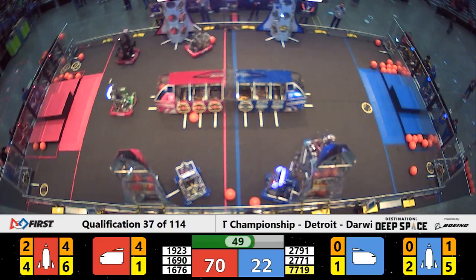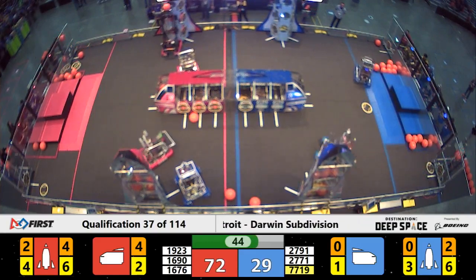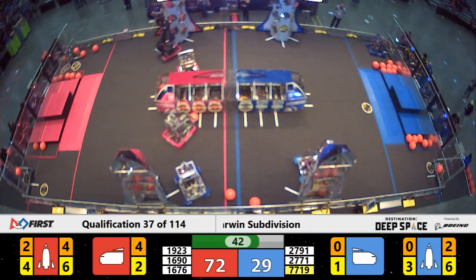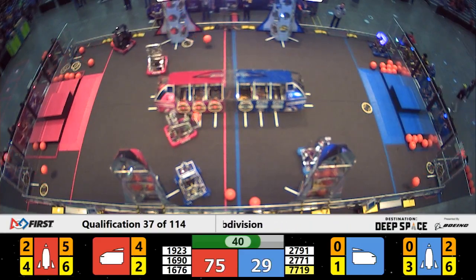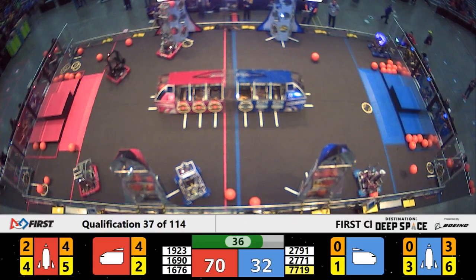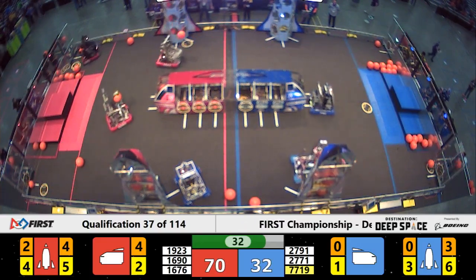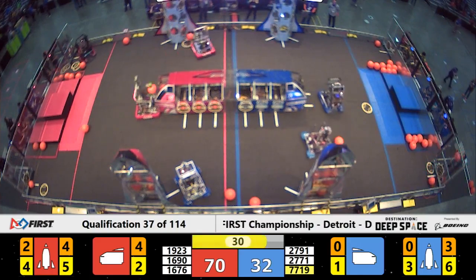T-minus 50. Red Alliance with a sizable lead of just under 50 points. The Red Alliance making moves to completely load a rocket. They were just about to have it until the hatch panel fell off. They're now one hatch panel and two cargo away from fully loading that rocket at T-minus 30.